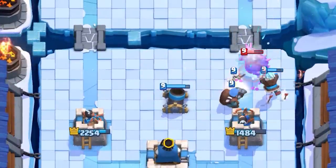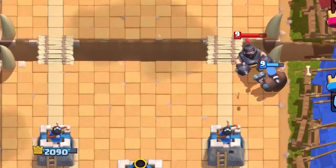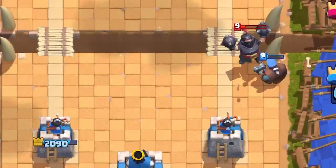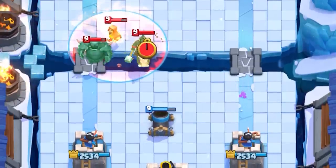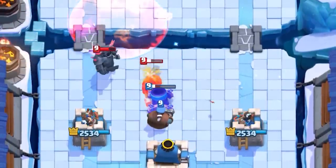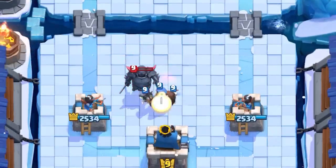He can survive the prince and even the big P.E.K.K.A herself with just the right timing of skeletons. The hunter is a beast when used correctly. He can stop most of the big tanks from making it to your princess tower when left alone — the one-on-one interaction versus tanks is insane. He's one of the best tank killers in the game. When possible, use any tank to block other units from touching him so you can get the most value out of his high-powered shots.